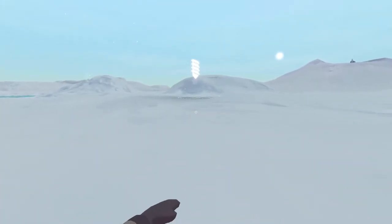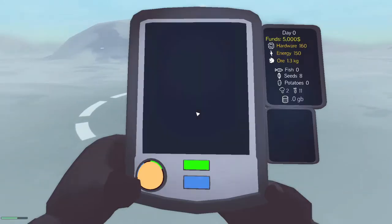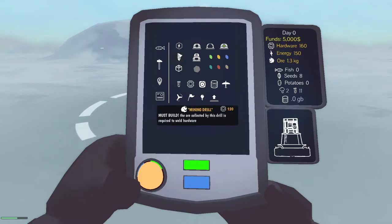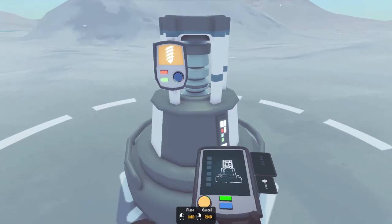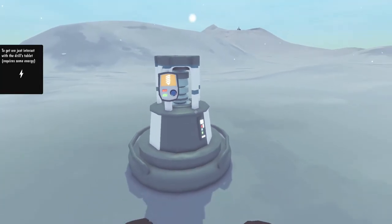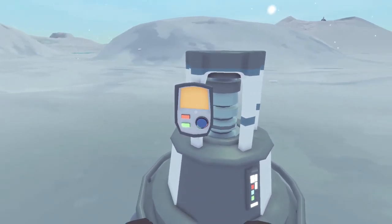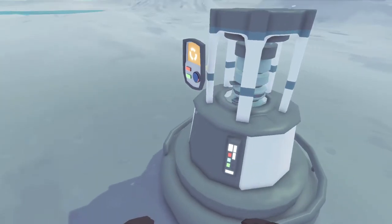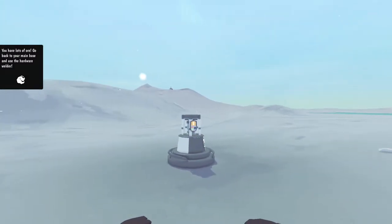Let's go over here. Apparently, we should put a drill over here — and that's probably this one. Must build the ore collected by this drill, which is required to weld hardware. Let's just try and put it there. To get ore, just interact with the drill's tablet — requires some energy. That costs 50 energy. It's amazing how little noise this makes. You have lots of ore — go back to your main base and use the hardware.